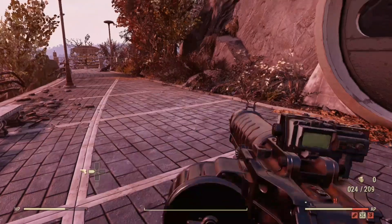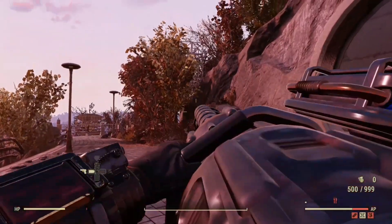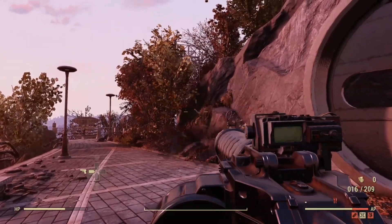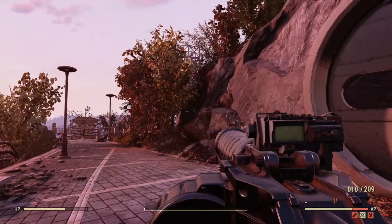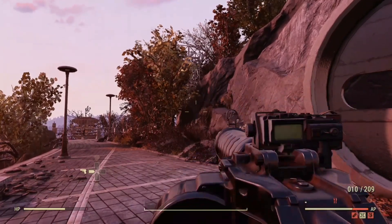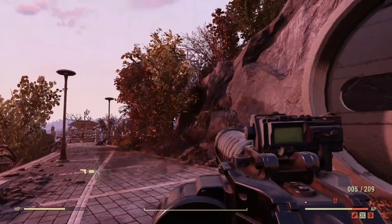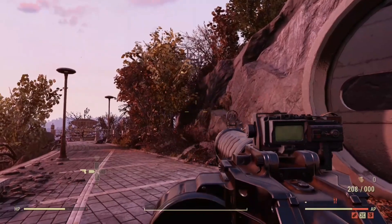So once you've done that and you think you've done the glitch correctly, what you're going to want to do is not reload. You're going to want to waste the rest of the ammo that is in your magazine, and then once your magazine is empty, it will just instantly pull all of the extra bullets into your magazine, even if it's not however many bullets it's supposed to hold.